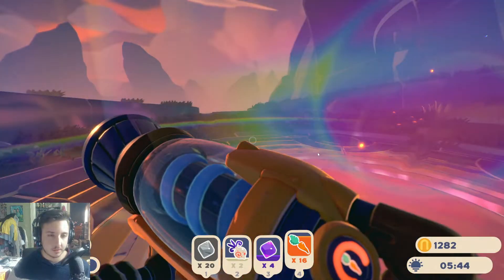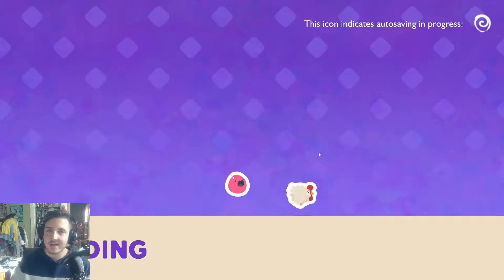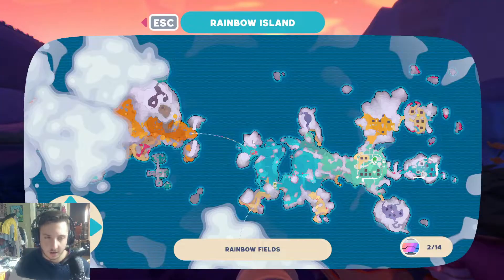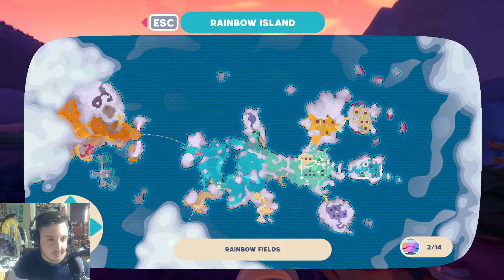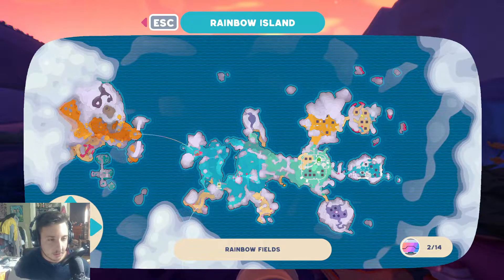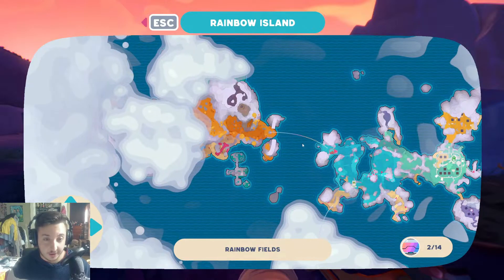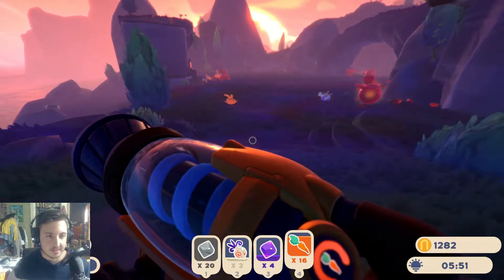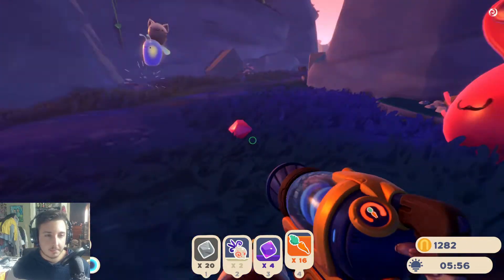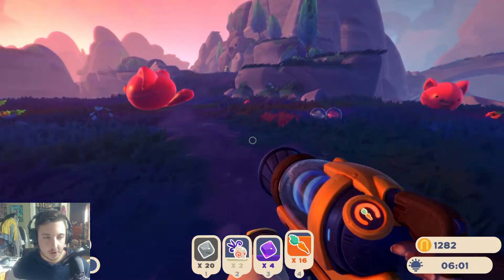I do want to explore that second island and then potentially try to save up some money and unlock another one of those island attachment thingies right on our farm. There's the blue one and then there's the purple one. It's saying I think I've only got two out of 14 areas, or two out of four of those map things, which I guess means kind of the same thing. But we will continue with business as per usual.